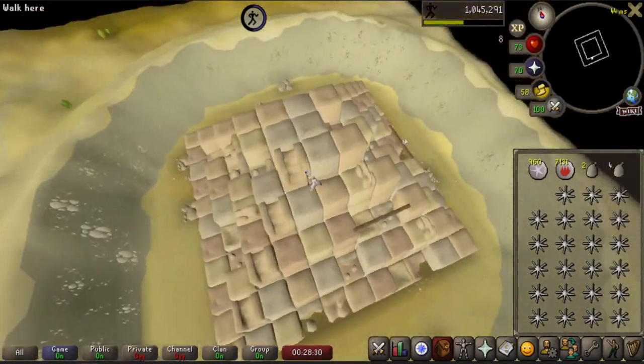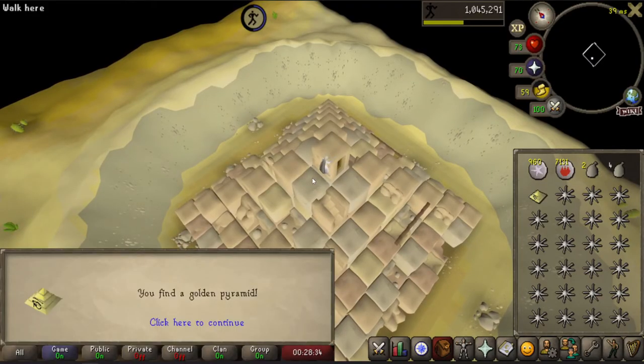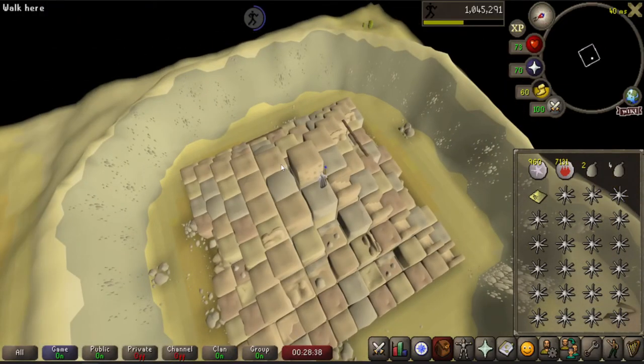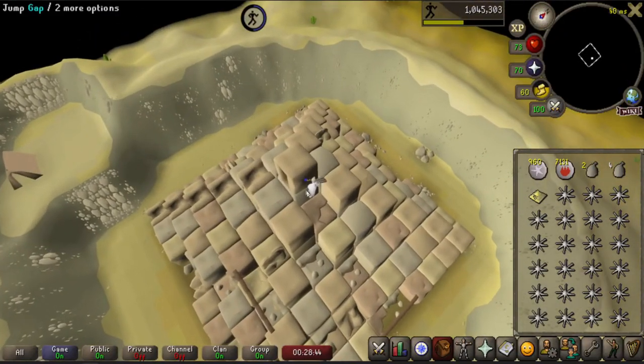Once you reach the top of the Pyramid, you can collect the Pyramid Top by left-clicking the top of the Pyramid. After you've collected the Pyramid Top, continue through to the end of the course and through the door. This will cause another Pyramid Top to spawn, and the course can be restarted if you choose to do so.